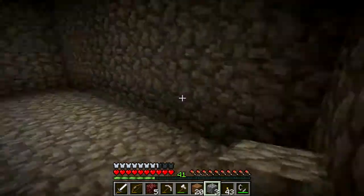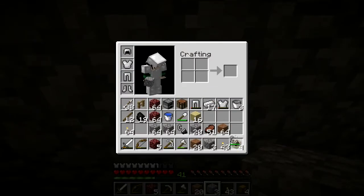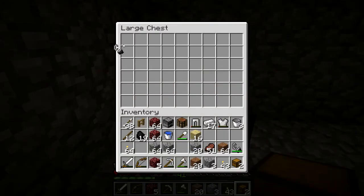We have basic security. Let's set up the rest of our needs here. We put in our emergency flint and steel. We'll leave a stack of torches in here. I'll leave a couple of buckets. Later on, I'll leave a full set of tools in here. But for now, this is good.